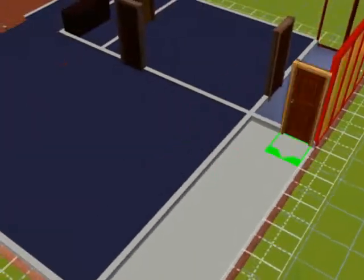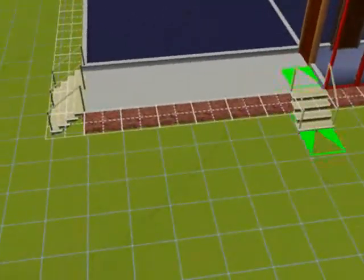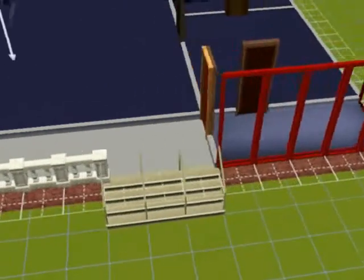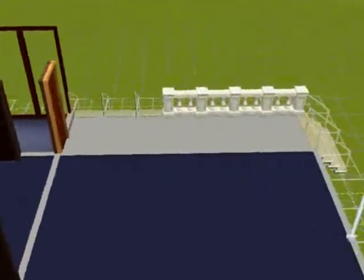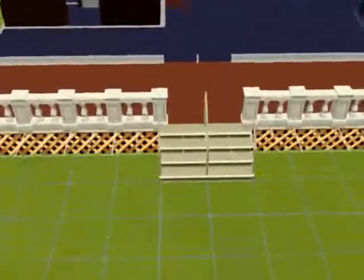There's already a lot of light in there, so I'm basically just putting doors around. This is the back deck, and behind the deck is going to be the kitchen. So this is how to make a small ranch on The Sims 3.